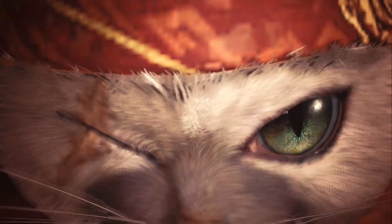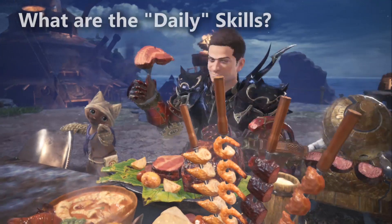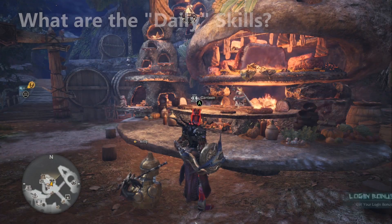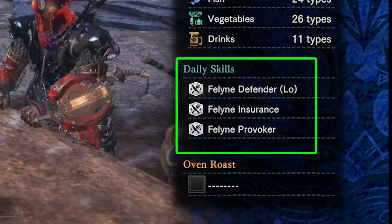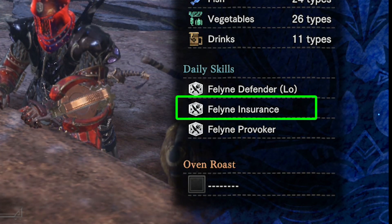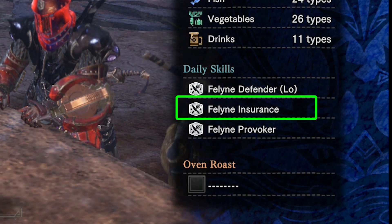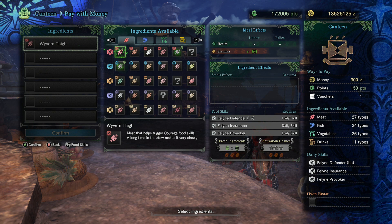At this point you're aware of status effects — attack up, defense up, elemental resist — and feline food skills like Feline Polisher and Feline Slugger. But what are Daily Skills? Daily Skills — Capcom didn't name them very well because they don't actually update each day; they update every time you come back for a quest. Every time you sit down to eat, you should look at the Daily Skills to see if Feline Insurance is available. It gives you another life, making it one of the best buffs in the game. By default, your food skills start out as the Daily Skills, but as soon as you get the necessary ingredients for an actual Feline Skill, it overwrites one of the Daily Food Skills.